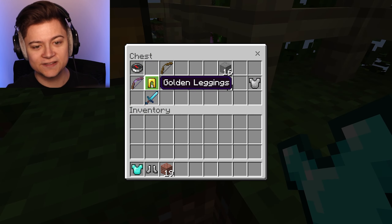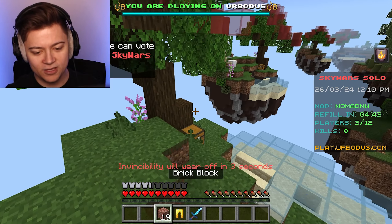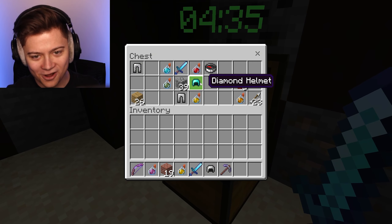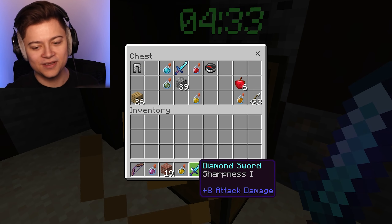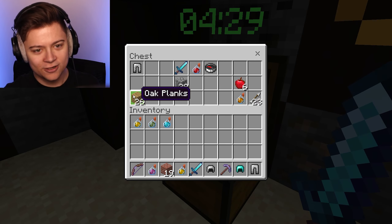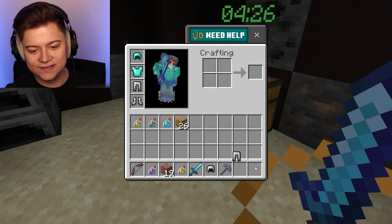We don't have anything right now but there should be some pretty OP stuff in the chests. Frybry, I'm coming after you - you're gonna lose this game. We got Strength and Poison potions - there are so many potions in here, it is insane. Look at this stuff!